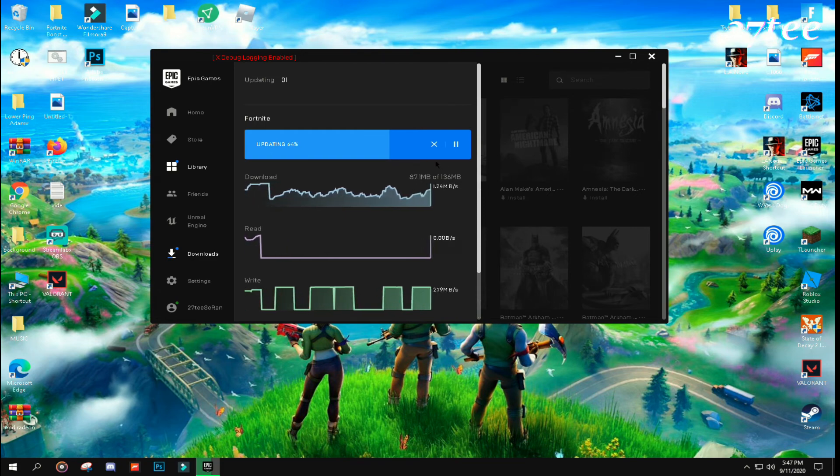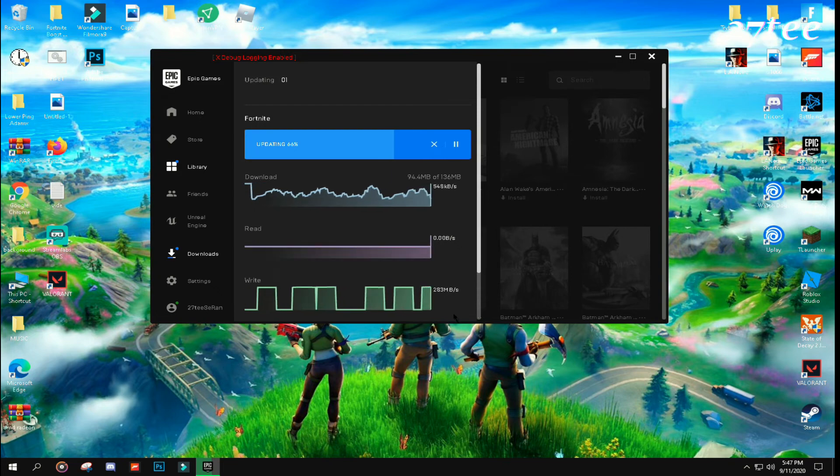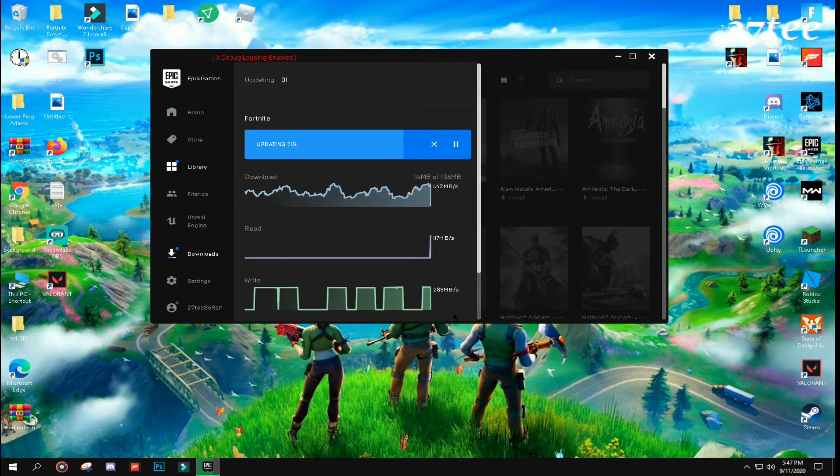And after you log in, immediately press start Fortnite so you are forced to log in to your Epic Games account. After logging in you will see that your update is actually downloading.